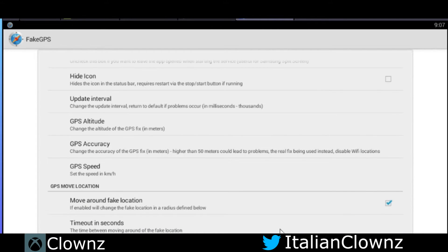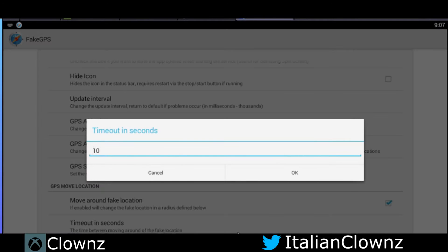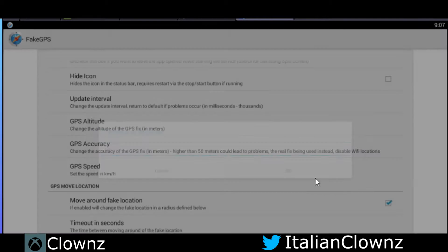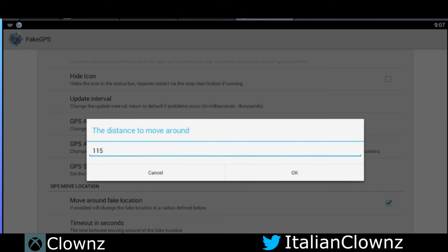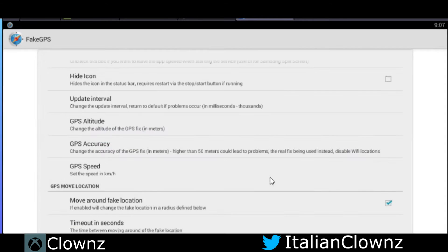You'll notice — just go into the settings, go all the way down, check 'move around fake location.' I keep my timeout to about 10 seconds, and the distance to move around can be tweaked a little bit depending on how far you want to move. Just don't overdo it — you don't want to end up with a soft ban.